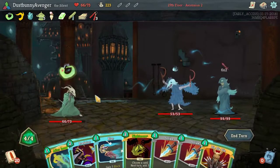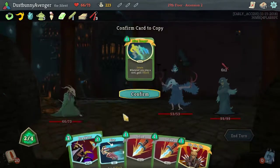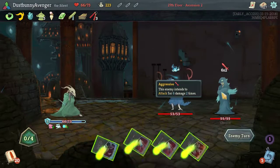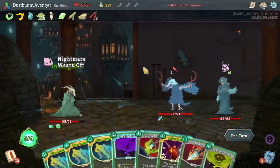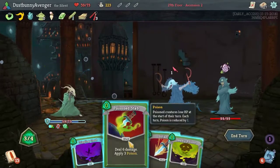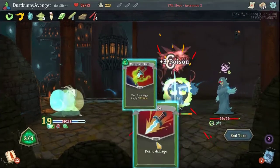I gotta do it! Every time I use a card I gain four block — that's just all sorts of levels of dumb. That's all sorts of dumb. I'm gonna take some damage but I have to see how this goes. I got Intangible too — doesn't matter though.